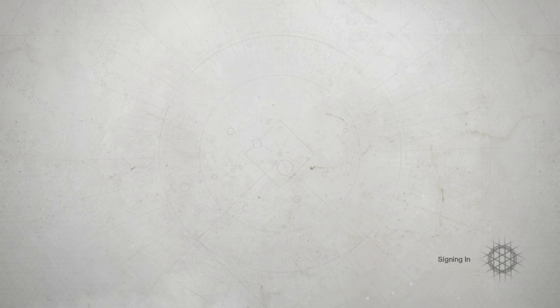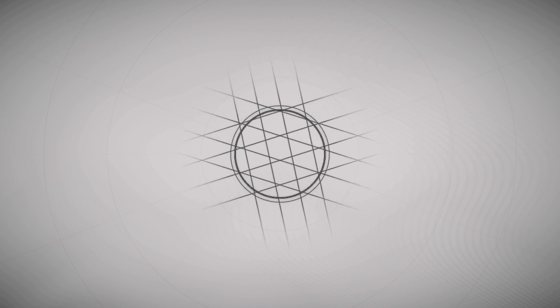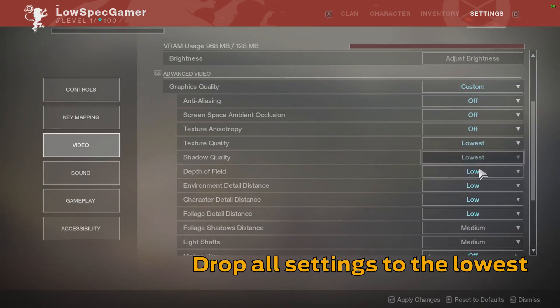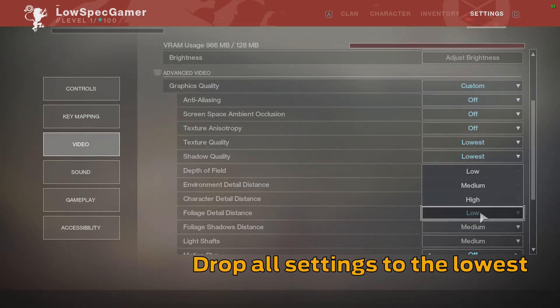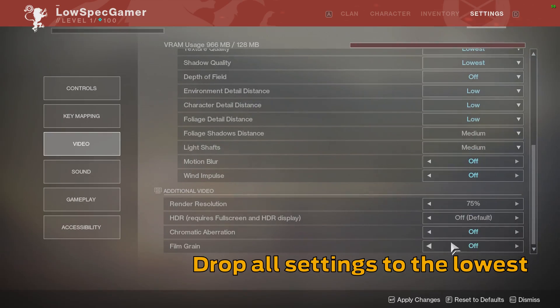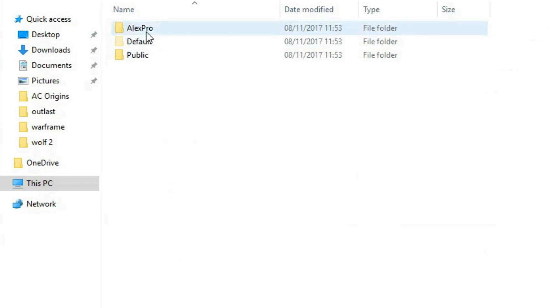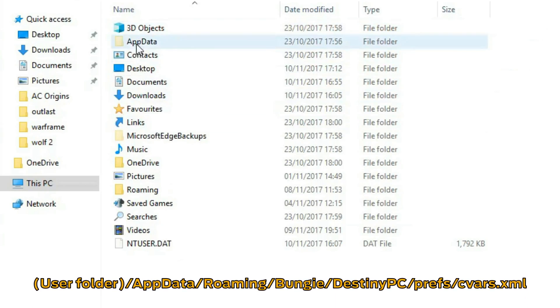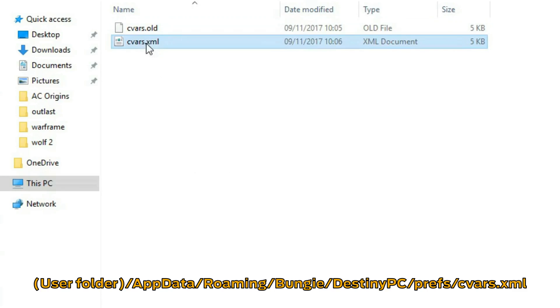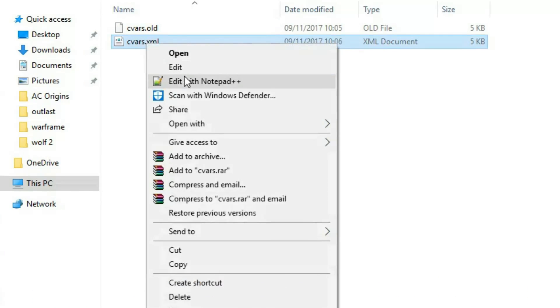Let's get to the chase and talk about what you can do on the game itself. I'm pretty sure I don't need to tell you to drop all the settings to the lowest, but you will be surprised to know that on the three laptops I tested there was still one more small thing left to disable for a bit of extra performance. The configuration file for this game is located at users, AppData, Roaming, Bungie, Destiny PC, prefs, cvars.xml, which can be opened with Notepad or Notepad++.